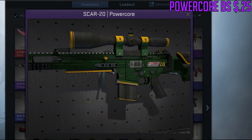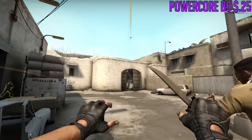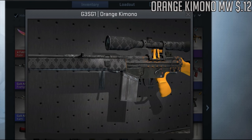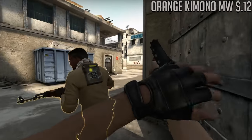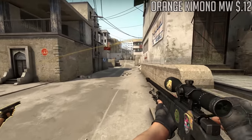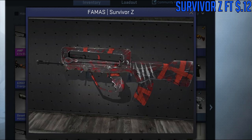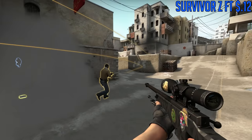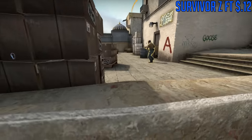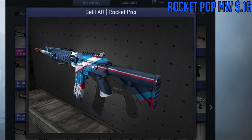For the SCAR-20, we're going to be going with the Power Core — another really new skin where the green and yellow looks quite nice. For the G3SG1, the terrorist-side auto, we have the Orange Kimono, which has a really cool and very unique pattern. For the FAMAS, we're going to be going with the Survivor Z — the same FAMAS skin from my last loadout. It looks like something out of Call of Duty Zombies with its cool unique design.